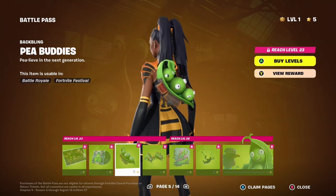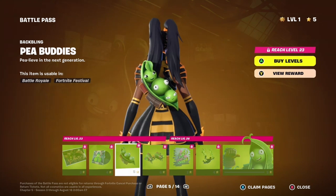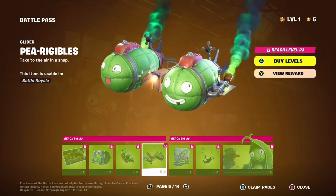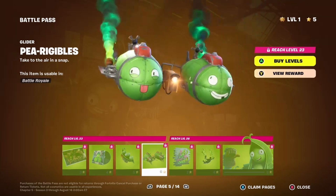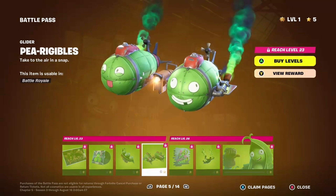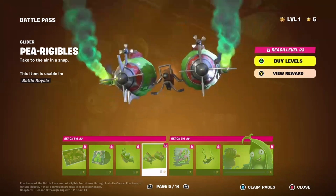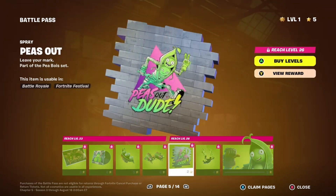Oh look at the little babies in the back! Look at the babies in the back seat - this is so cute, I'm gonna use the babies in the back seat! This glider is too cute. I don't know what I'm gonna use it for but it's cute, and I like it. That's different - I like that a lot.